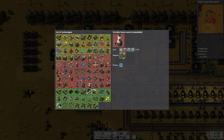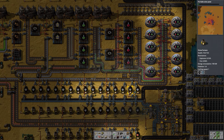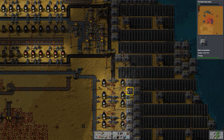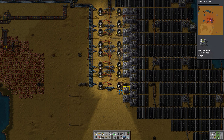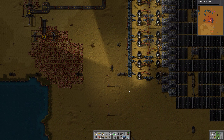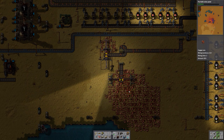I want a portable fusion reactor, but it requires solar panels research. Let's research that. I tried in my other series to have a robot port with solar panels — the solar panels don't give nearly enough power, so that's a bad idea. Well, maybe not, but it doesn't work well.